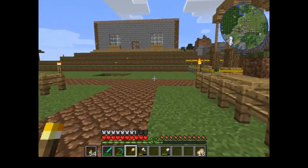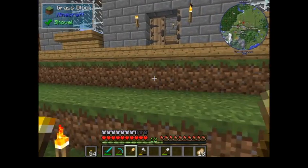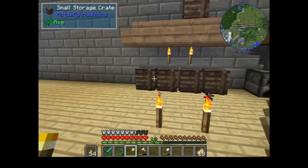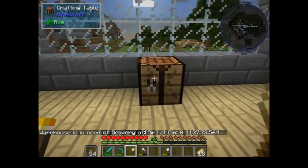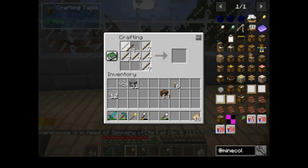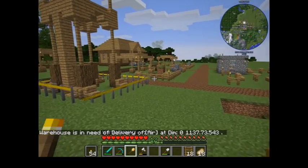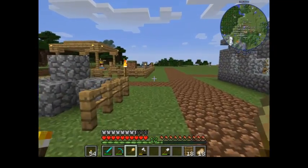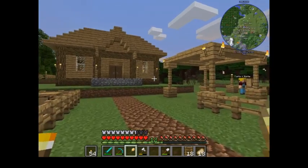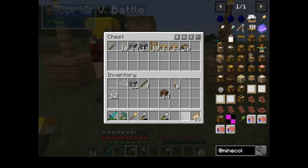It actually looks like Avis is going to be a guard. I've actually got a fair few sticks — ladders, 18. Let's run out quick because we've just hit sunset. I did actually want to show you the sleeping thing where you can only sleep at 10:27.